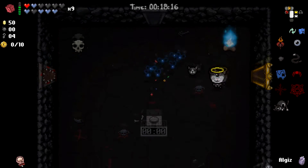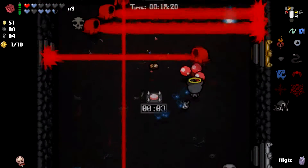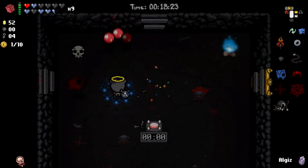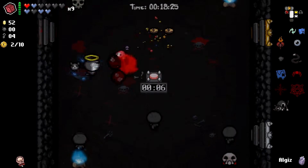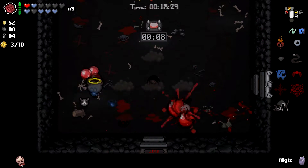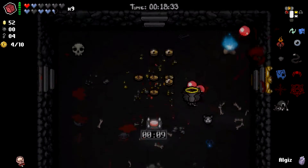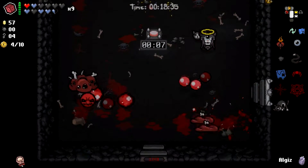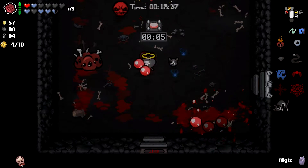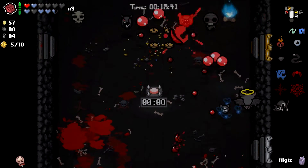Brimstone these nuts! Get out of here — oh my god, that was terrible. Cube of Meat, you must die. I love the homing aspect of Sacred Heart tears, it's so nice. Demon Baby — can you instead of doing that just die instead? That'd be great. I thought he was about to crush me — he did not. Kill these guys. There's another leech — he died on the fire, alright.